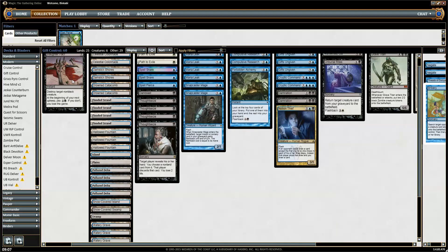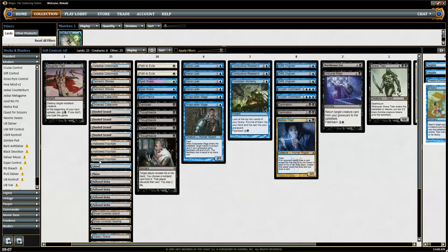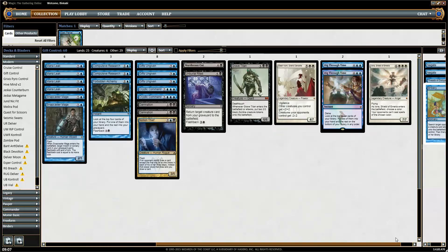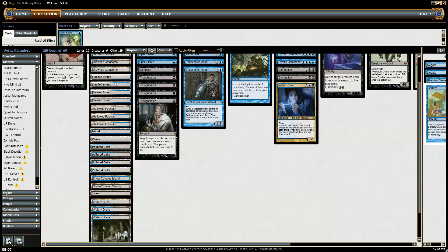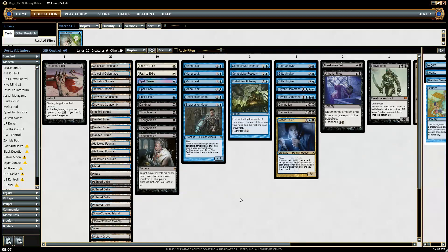The mana base is pretty straightforward. I've jammed enough white sources so we can actually hard cast the two big white creatures. The only non-interactive lands are Celestial Colonnade — they're the only things in the mana base that can do anything other than just being lands. Could we jam Tec-Edge? Probably. But I want to start with the most stabilized mana base I could find and see how that works. If it works smooth and nice, then maybe we'll change it up a bit.